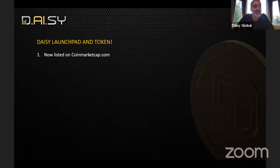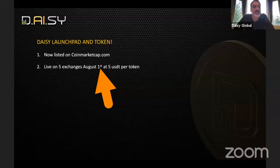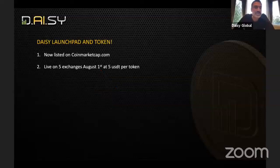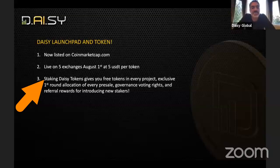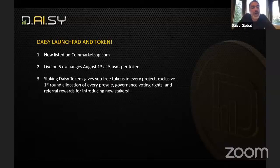DAISY Launchpad and token is now listed on CoinMarketCap. On August the 1st, we will be live on five exchanges after our public pre-sale starting at $5 USDT per token. Any member who stakes the DAISY token will receive free tokens in every project as yields, exclusive first-round allocation of every pre-sale, governance voting rights, and referral rewards for introducing new stakers.